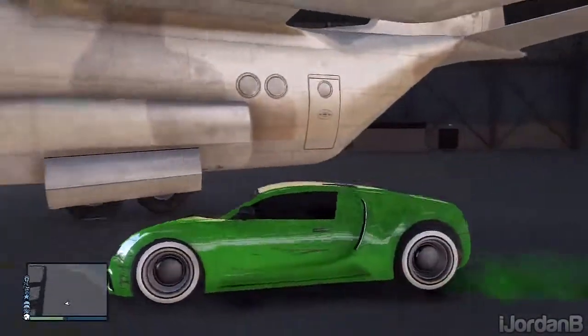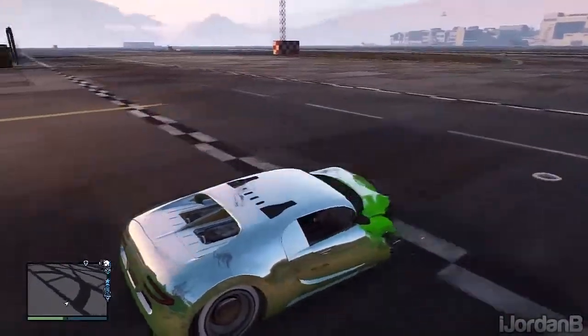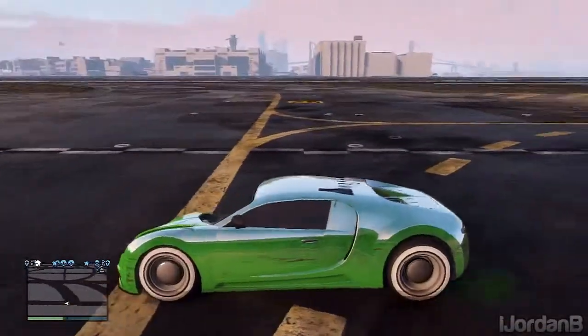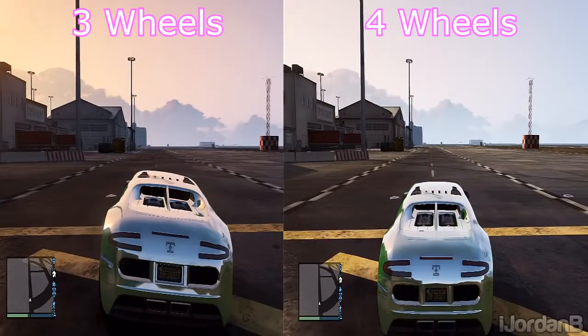What you need to do is actually remove one of your tyres. You're probably thinking 'are you having me on?' but seriously guys, this works 100%. I just went to the Titan plane and went underneath it so I could take off my tyre.